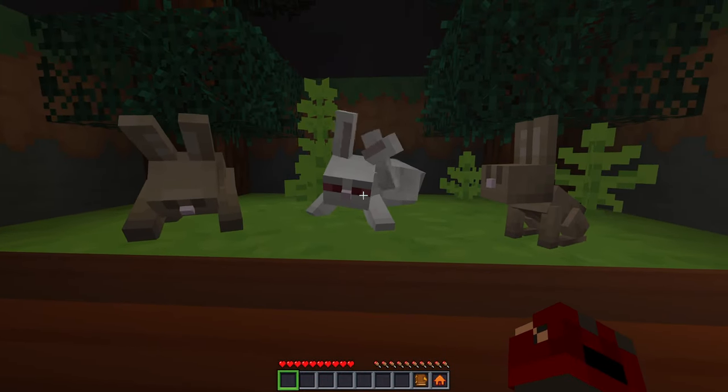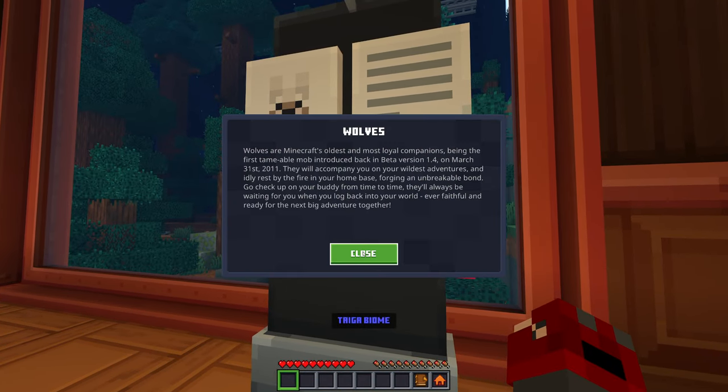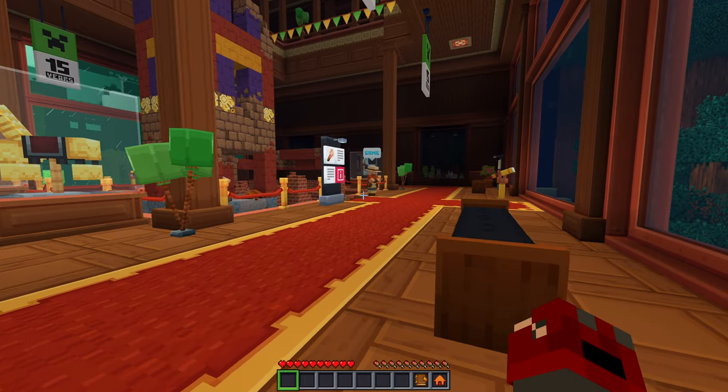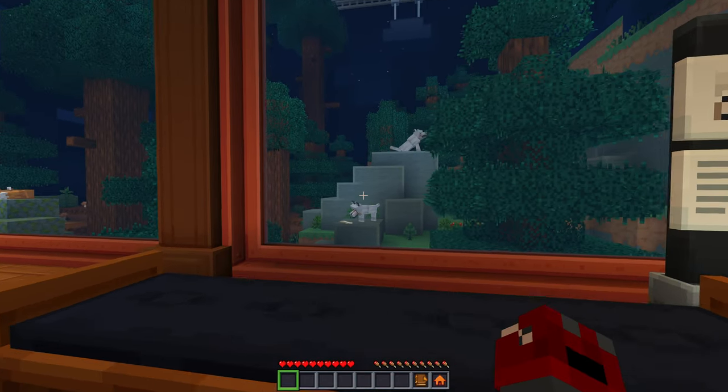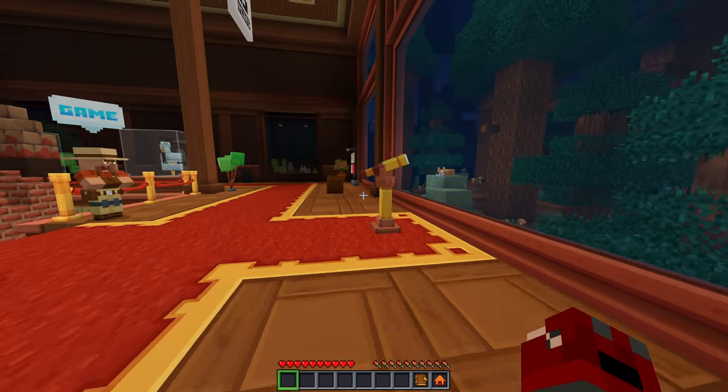Looks like that's a killer bunny. Taiga biome — wolves, Minecraft's oldest and most loyal companions, being the first tamable mobs introduced back in beta version 1.4 on March 31st, 2011. They will accompany you on your wildest adventures and idly rest by the fire in your home base, forging an unbreakable bond. Go check up on your buddy from time to time — they'll always be waiting for you when you log back into your world. Look at these guys — oh, that's so cute!